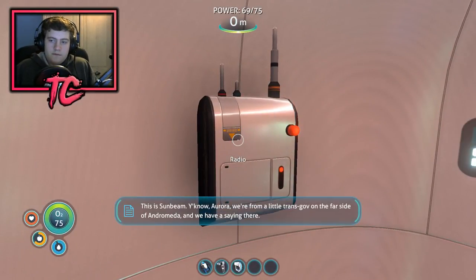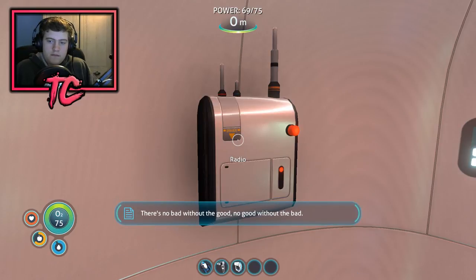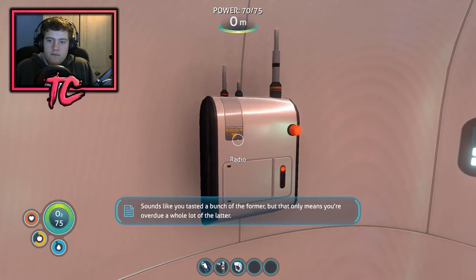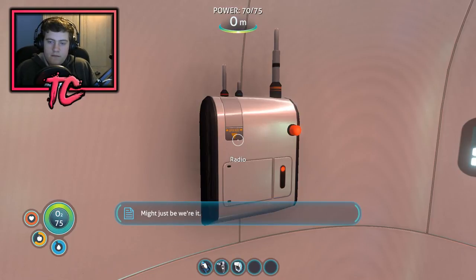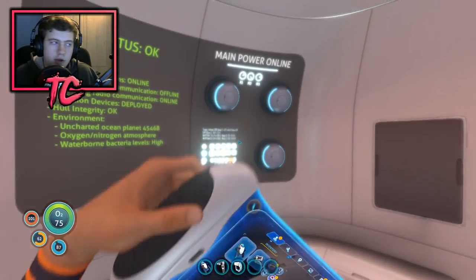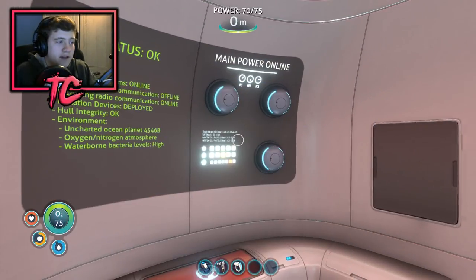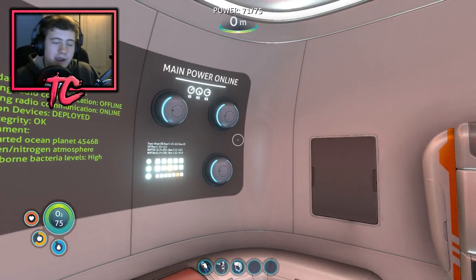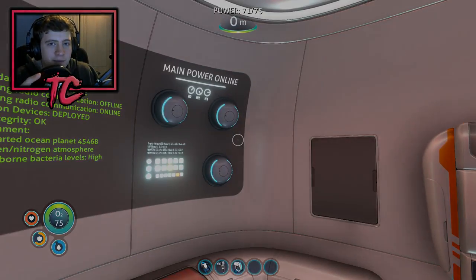This is Sunbeam. 'You know Aurora, we're from a little TransGov on the far side of Andromeda and we have a saying there: there's no bad without the good, no good without the bad. Sounds like you tasted a bunch of the former, but that only means you're overdue a whole lot of the latter. Might just be we're it. We're scanning for somewhere to park — we'll be in touch when we find it. Sunbeam out.' That's a slightly better message than the last one. He's gonna come down and help us apparently — but we all know that doesn't happen if you know anything about the game. Anyway guys, if you did enjoy today's video, remember to smash that like button, comment down below how the hell to get the Seamoth because I have no idea, and leave a sub on the channel. Hope you guys enjoyed watching and I'll catch you in the next one. Peace out everybody.